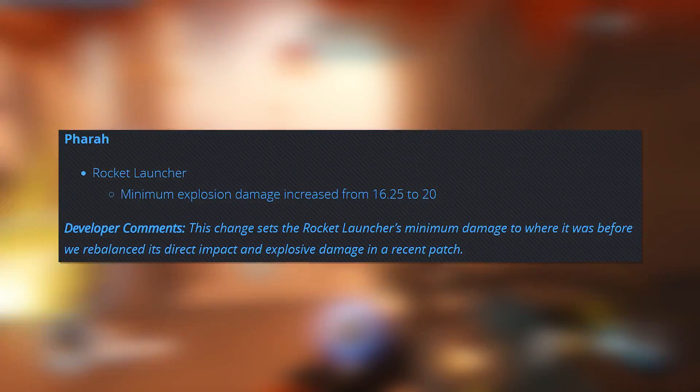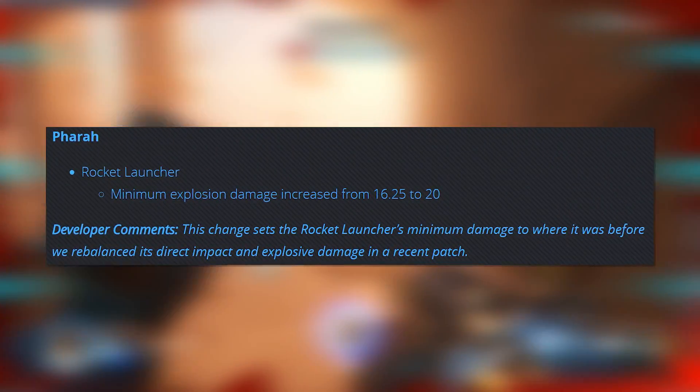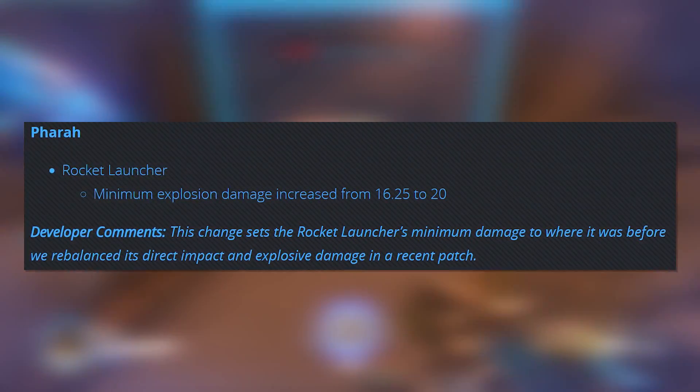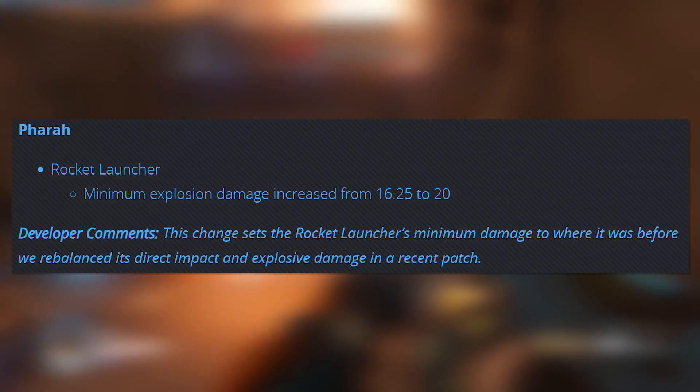Next up: Pharah — Rocket Launcher minimum explosion damage increased from 16.25 to 20. This is again just a very simple, straightforward buff. The damage buff does just a little bit more damage at the very edge of its radius, and it's going to make her do a bit more damage overall, but isn't going to change a whole lot.